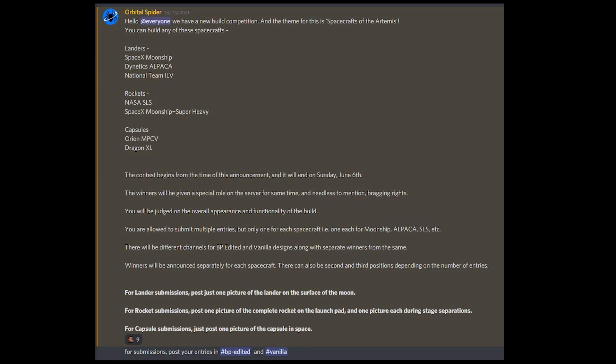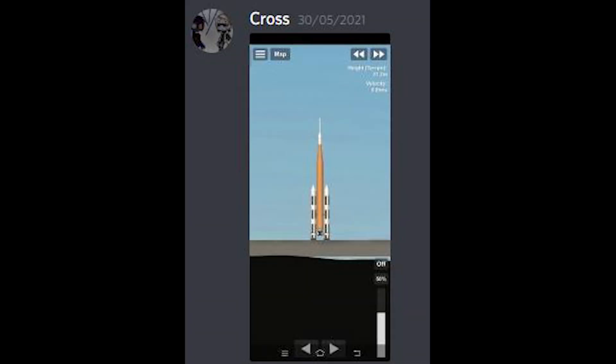If you guys didn't know, there were separate sections for Blueprint Dedicated and Vanilla builds. First of all, we have the winner from our Vanilla build, which is also the only contestant in Vanilla. So congratulations — the winner is Kross with their SLS.